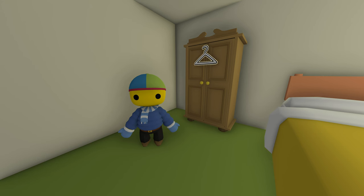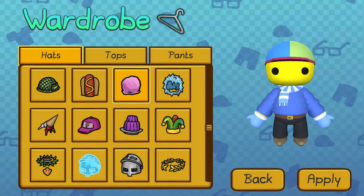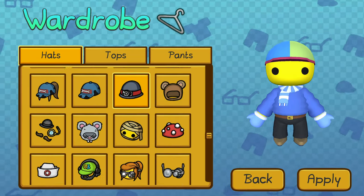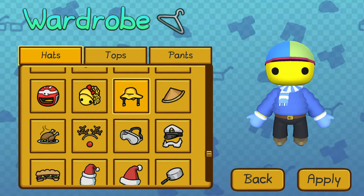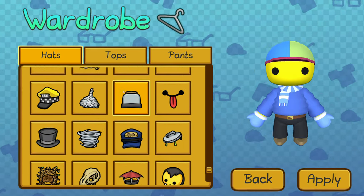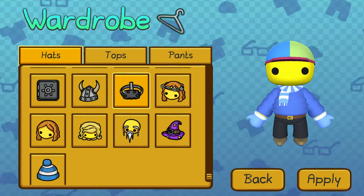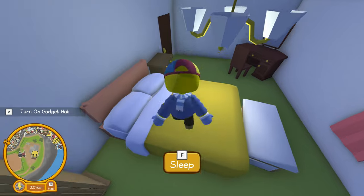Hey everybody, and welcome back to Wobbly Life! So after the last episode, I decided to go through all of the hats to see if I was missing anything else. And two quickly leapt out at me — I don't have the globe hat, and I don't seem to have the sloth hat. We've unlocked them in previous episodes, but I don't think I ever did it with this account that I'm playing on these days.